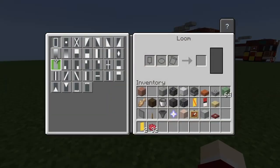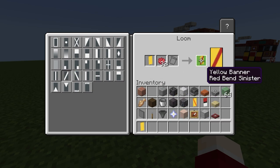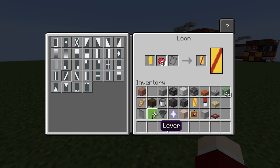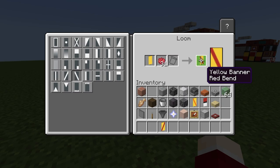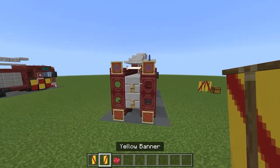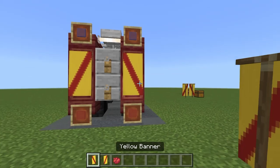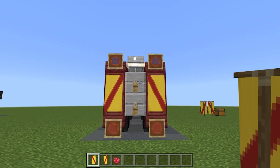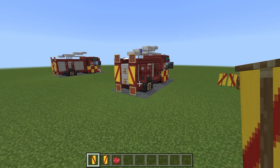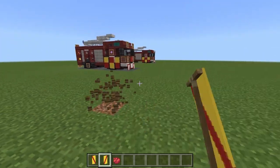For the back of the fire engine, clear inventory and grab two yellow banners and red dye. Make a red bend sinister on one, and a red bend on the other — the chevron pattern. Place them on the back over the trap doors using shift-click — lines going up toward the end rod. And there you have yourselves an English or British fire engine built in Minecraft.